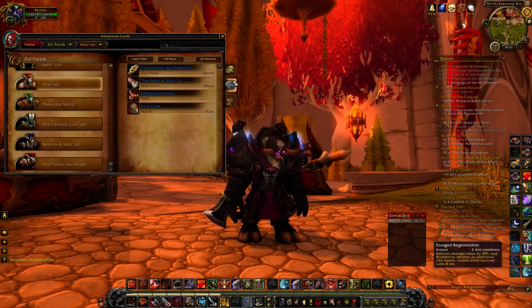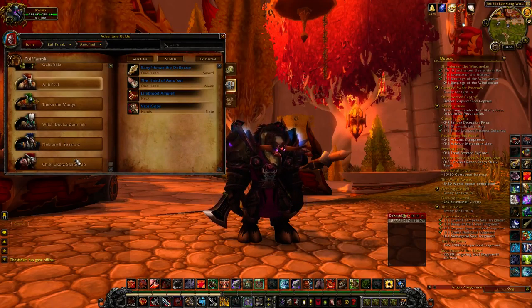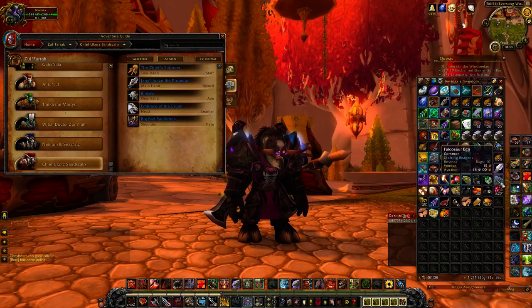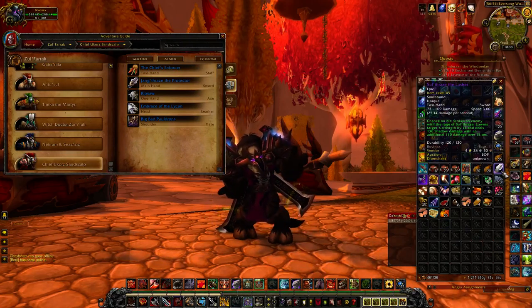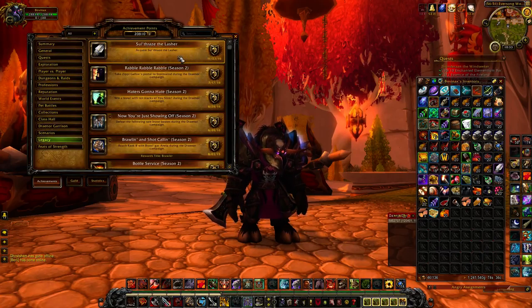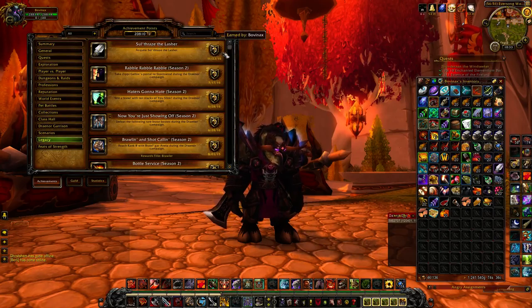Go to Zul'Farrak, get Sang'thraze, and get Jang'thraze. Combine them into Sulfuraz, and get your Feat of Strength. I don't know why they're adding this — why this is a Feat of Strength at all — it's incredibly easy. Chances are they're probably going to be taking it out of the game, so definitely go get this.